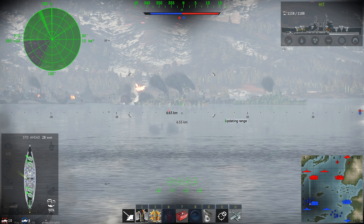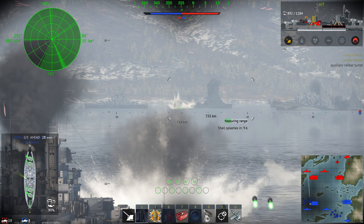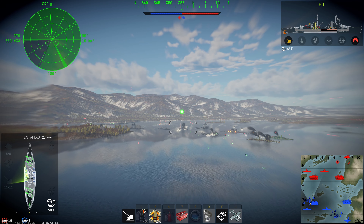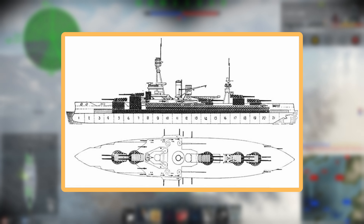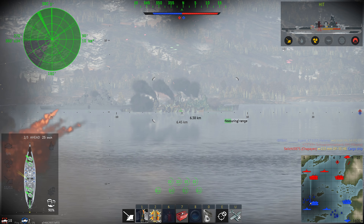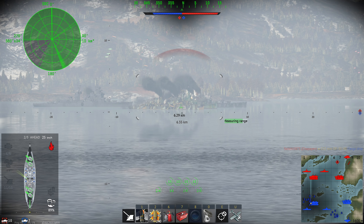The Nevada was the first ship to have the All or Nothing armor scheme, along with her sister ship Oklahoma. The All or Nothing armor scheme was a layout of the hull armor of a ship. There is no point armoring the bow or the stern because the boat naturally gets thinner, so you may as well put a large amount of armor in the middle of the ship and put all the vital parts inside this armored box, also known as a citadel. The ship could be penetrated anywhere outside of this citadel and still remain afloat, and because you saved weight not armoring the majority of the ship, you could increase the armor protection of that citadel quite a lot.